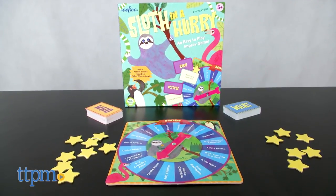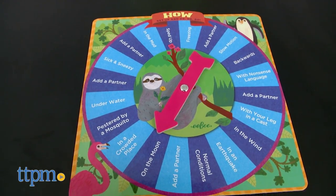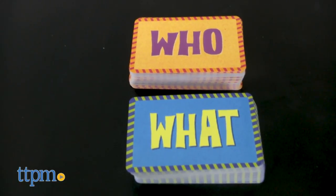Sloth in a Hurry is a game of imagination and improvisational dramatic play for 2-4 players ages 5 and up. The game includes a spinner, 80 cards, and 60 stars.